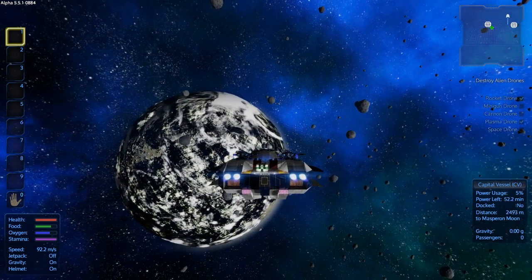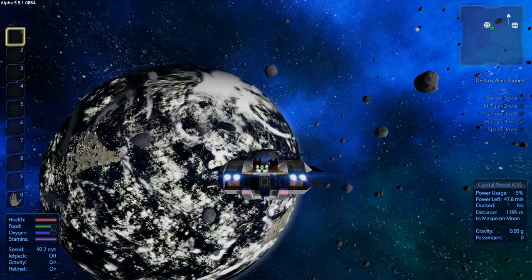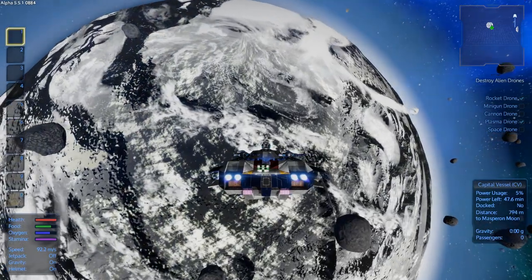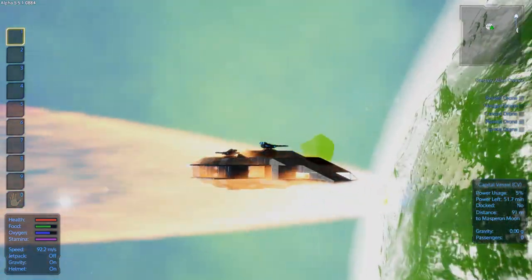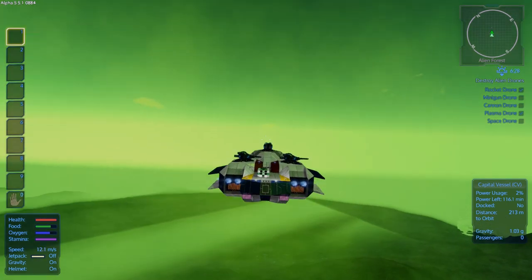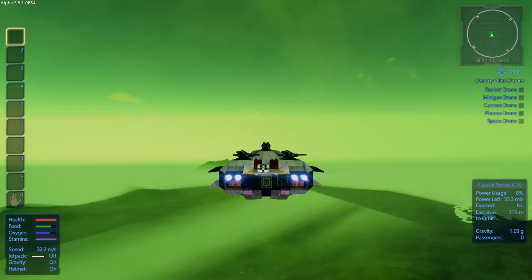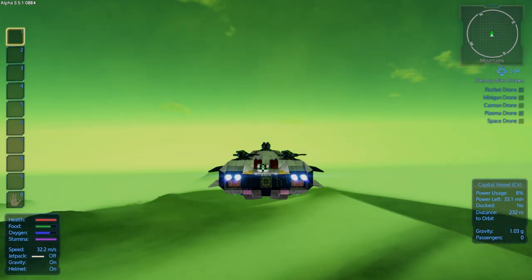I'm going to explore some of these asteroids off camera because it takes a long time to get anywhere in space - it's kind of boring just waiting for the asteroid to get close. Looks like there's four of them right here within range and it doesn't look like there's anything on any of them. Oh these look like they're crashing into the planet - oh boy. Nope, they're gone. What on earth is that? Oh that's just water, it looked like a really big structure. All right, we are looking for zycosium. We're gonna stay away from all the bases for now.